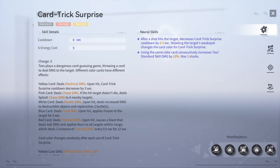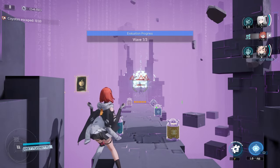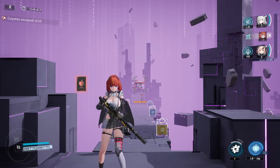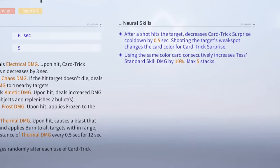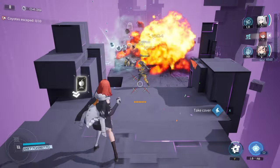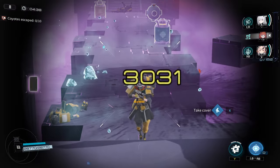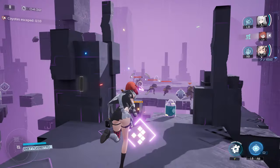Her standard skill, Card Trick Surprise, has a variety of random effects, and the effect you get will depend on which color card is used, allowing her to use all current elements. Her neuronic enhancements will allow her to cycle through the cards when she lands a precision hit, and grant a 10% skill damage buff that stacks up to five times when using consecutive cards of the same color. The buff resets the second a card of a different color is used, so I would not recommend playing into that gimmick unless you really need a specific element.